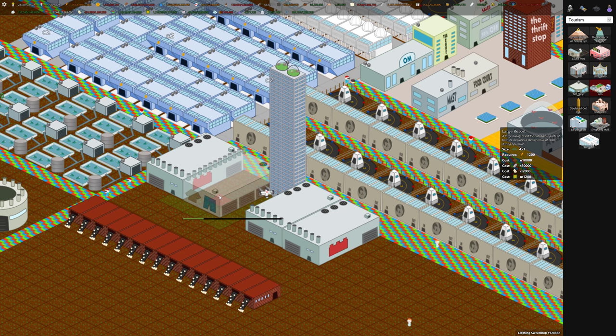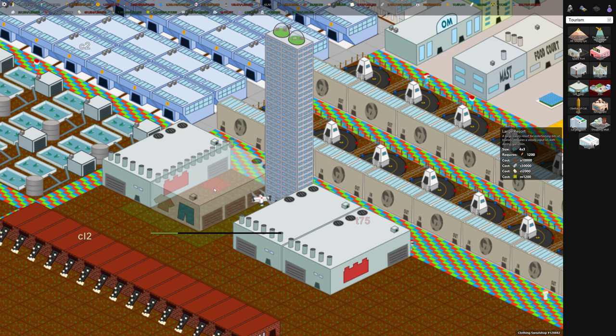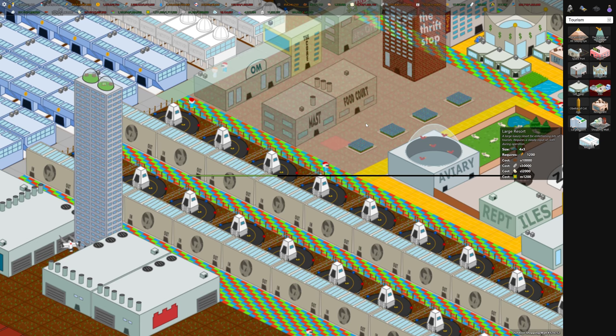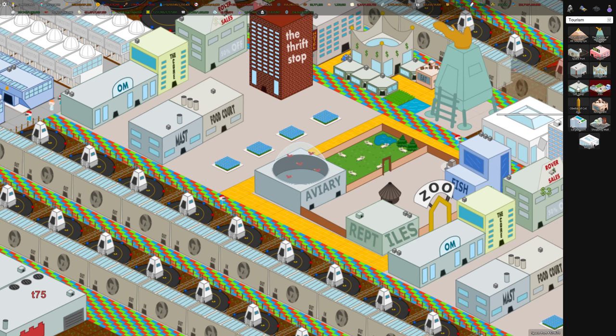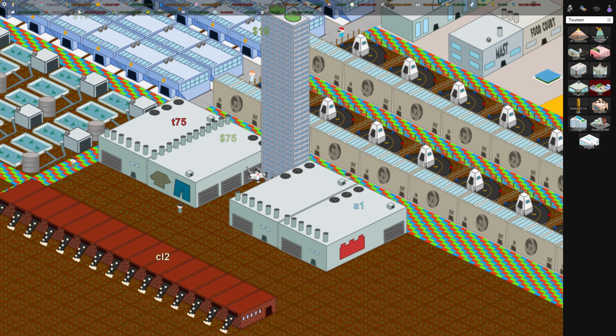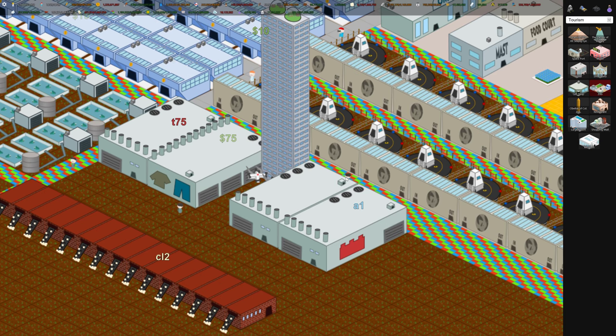There's a clothing sweatshop which employs 240 workers — pretty good for employment — it consumes cloth and generates money, 75 dollars every so often. Then there's the toy factory, which consumes plastic and generates toys. Toys are used in the outdoor shopping mall — which consumes cloth and toys — so the toy factory provides a source of toys. It generates 75 every so often and also employs 240 workers, so these are pretty dense forms of employment, and one of the two types is generating money.